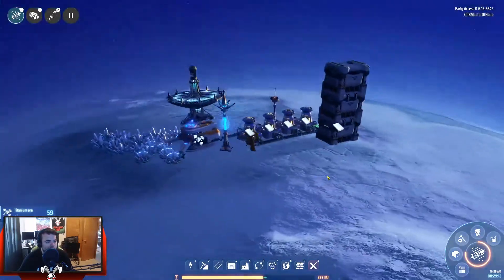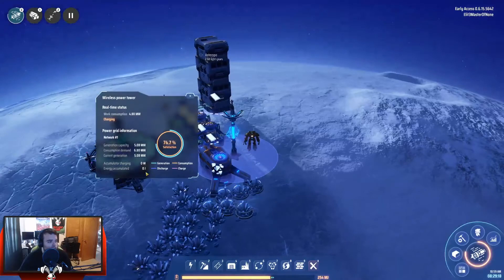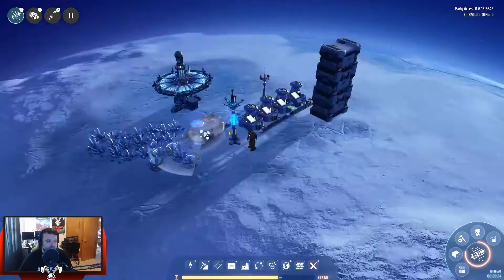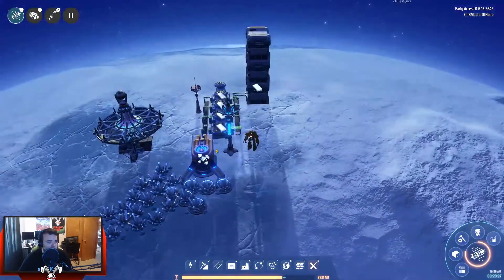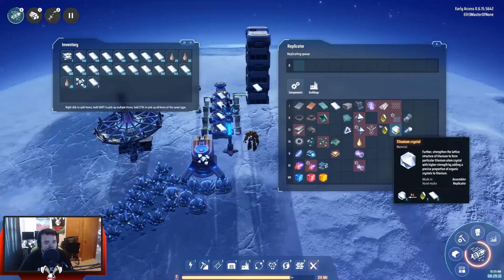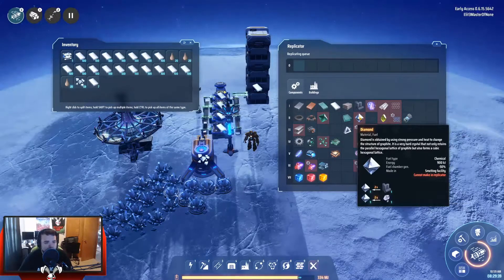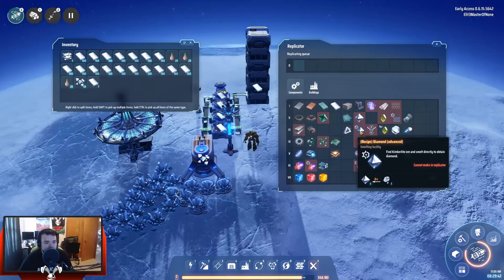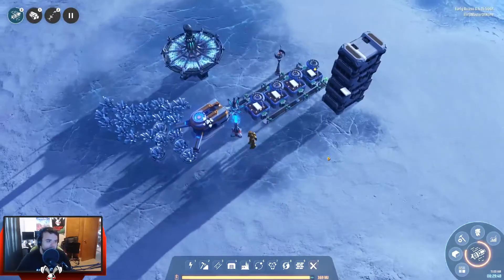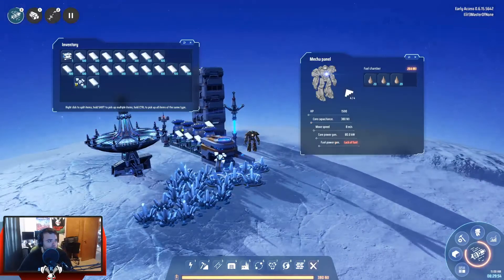We'll charge up here and get on our way. I'm surprised — this is actually a lot of titanium. I was hoping for more, but it's a lot. I don't think we're going to need to come back super often because this needs three per hundred and this needs one — so that's easy. And that can be made from energized graphite. We are fully charged — let's load up the power tank.